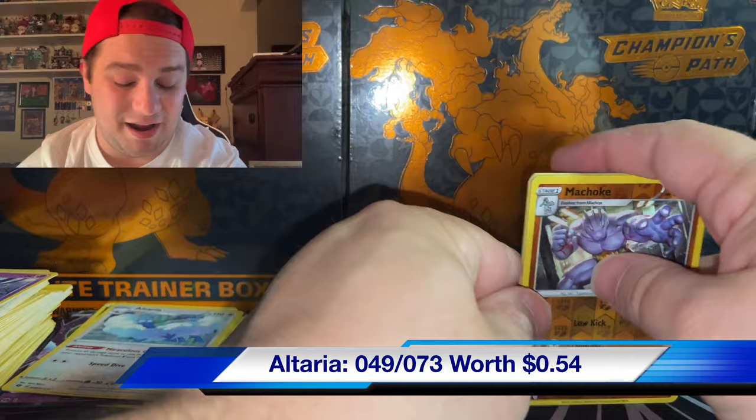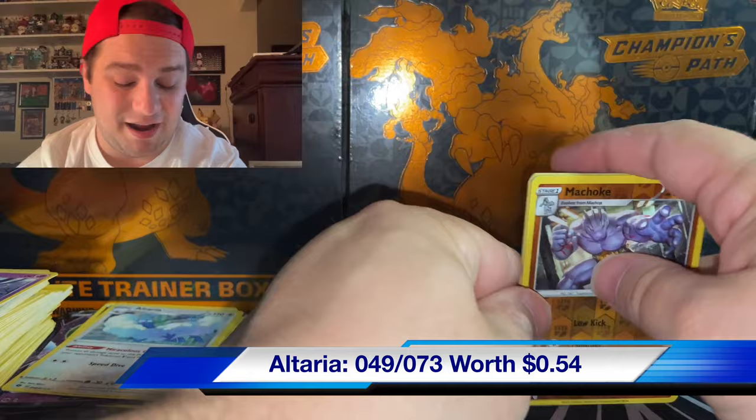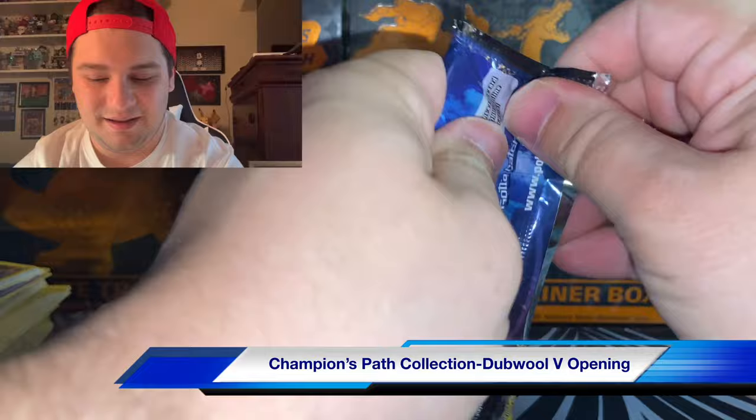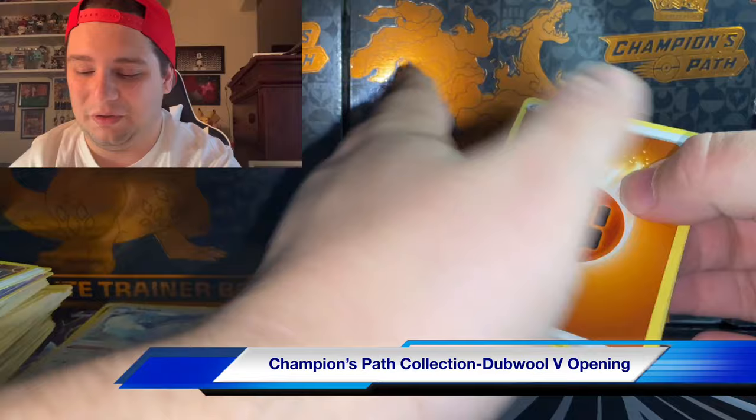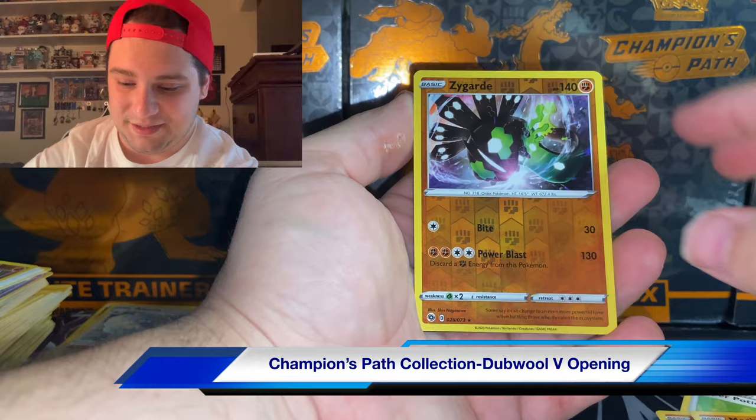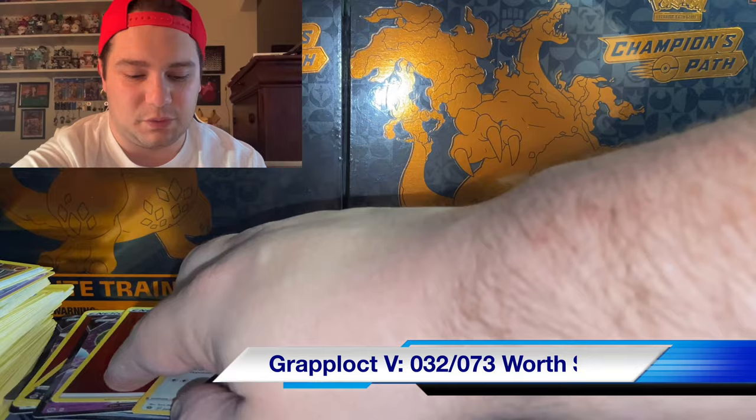Altaria - non-holographic. I'm literally exhausted from those first couple pulls - that was insane. Champion's Path, what are you doing to me? I can't believe it. We still haven't pulled the Charizard card - why not? Arceus, come on, give us something. Trubbish, Nickit, Machop, Zygarde, and Grapploct V. On the first box we got the Gordie one, so we're still looking for more.